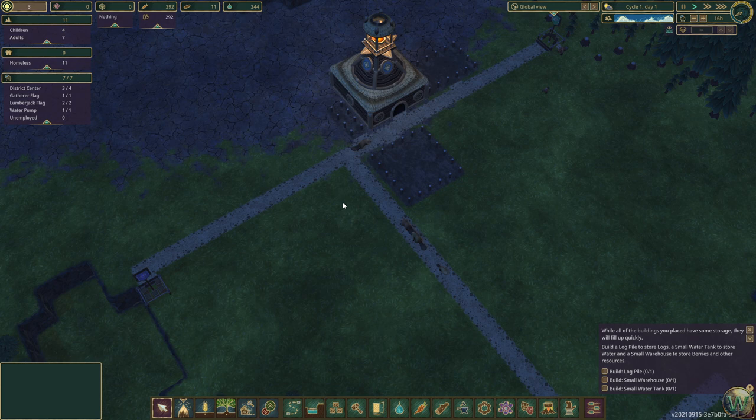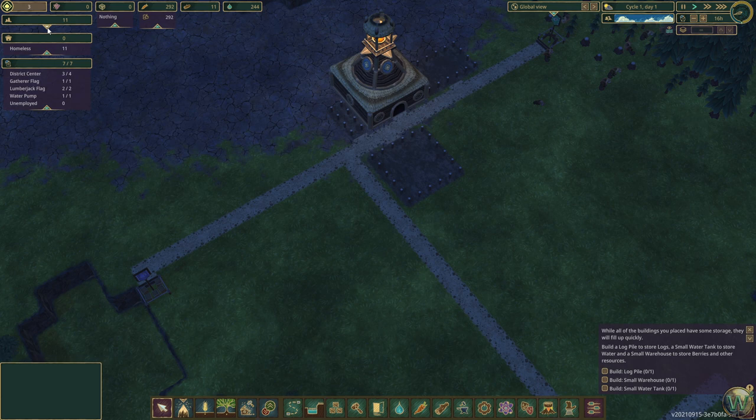In addition to the seven adults, we have four children, for a total of 11 population. You can shrink these panels down if they have a little green arrow. These panels here are also expandable. The logs and water panels don't expand, but the food panel lets you see the different types of food items available to you. And this one here is materials, but we have no materials stored up. We currently have 11 homeless beavers, and this is the job panel which we were looking at briefly before.